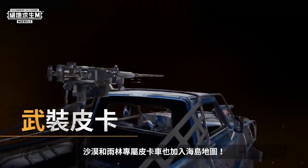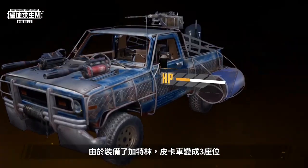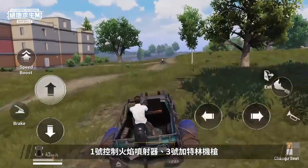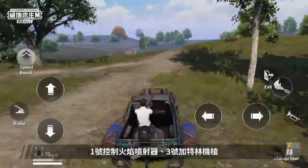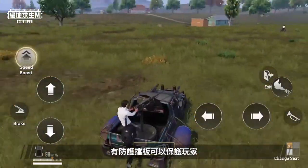Erangel is also ready to welcome the trailblazing desert and rainforest pickup. With the newly added gatling gun, the pickup now has three seats. The player in seat one controls the flamethrowers, and the player in seat three controls the gun. It's also worth noting that this gatling gun comes with a protective shield.